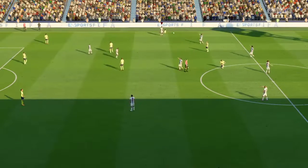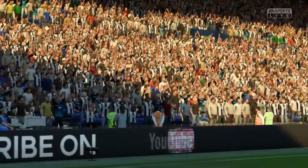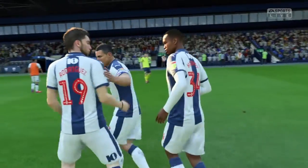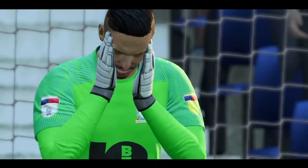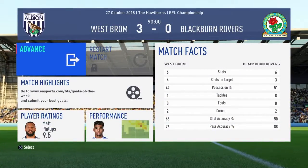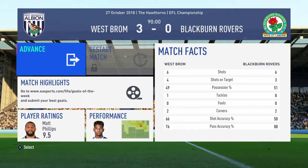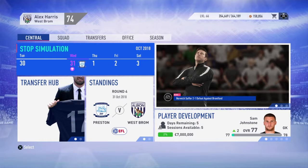That's the end of the game — 3-0 win. That was a very good game, they had like no chances. We just took our chances really well. Who got the highest rated? Matt Phillips with a 9.5. To be honest we had an equal amount of shots, they just had really bad shots — even the ones on target weren't the best. We've now got the cup game against Preston.